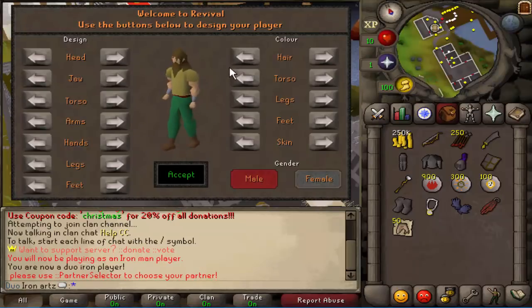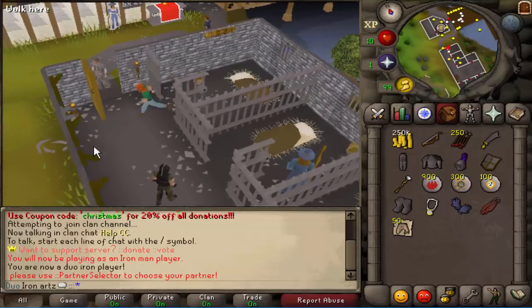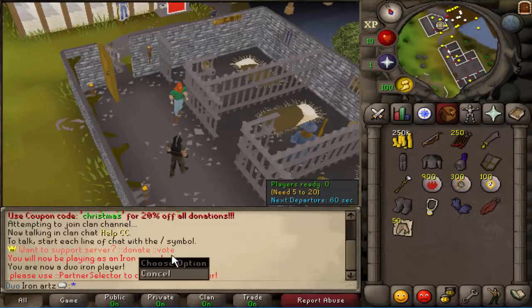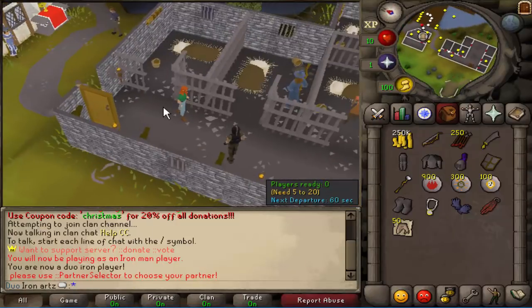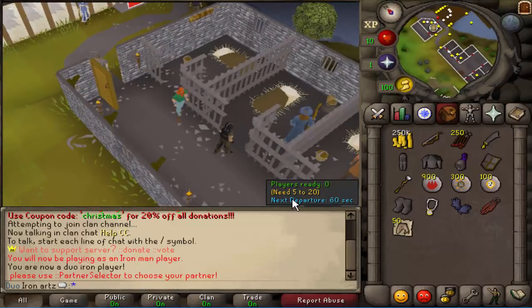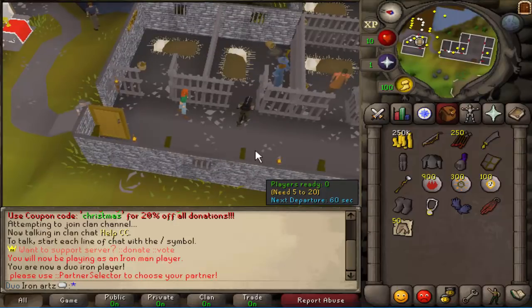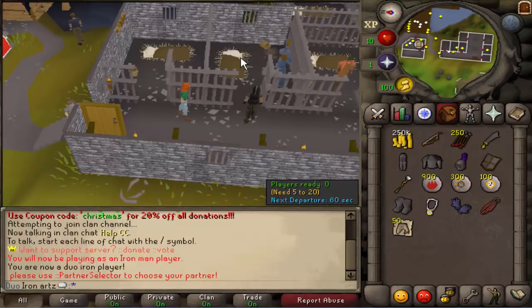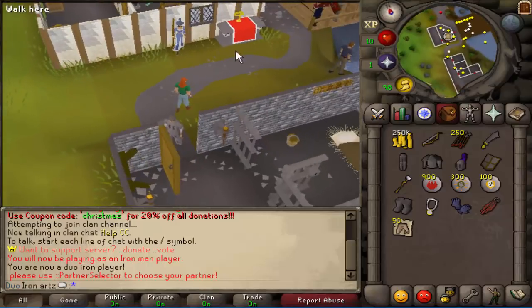We're gonna have to click our character here. Let's see how this exactly works - double-colon partner selector. Oh did I type it wrong? 'Part-near selector'... oh. So it needs 5 to 20. I'm not sure exactly how this works, but I guess I'd have to wait for other people to join and then go from there. I'm not sure exactly how this works, but that's pretty cool.